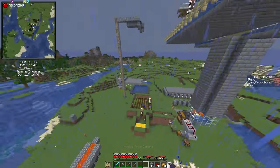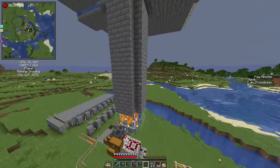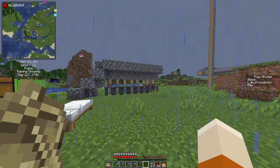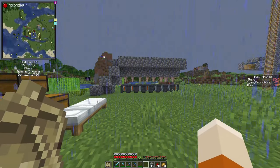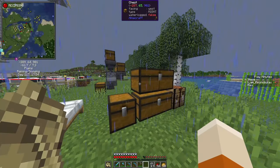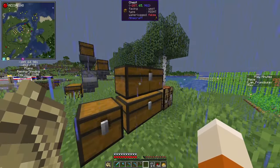So we have an iron farm, a villager breeder, a cobble farm, a trading hall — or the start of one. But of course what we really need is gunpowder and bones, and we'll build a small universal mob farm for that. I've got the dispensers and plenty of redstone from our clerics. For the mob farm we'll use the well-known design by Nembon with the water flushing mobs to a kill chamber.